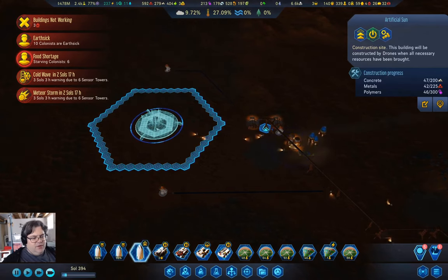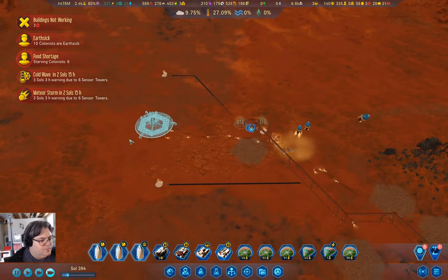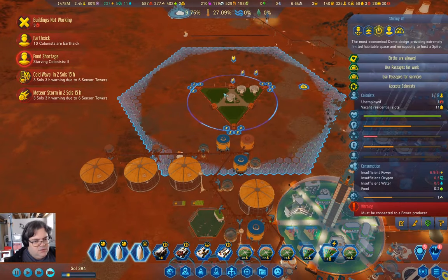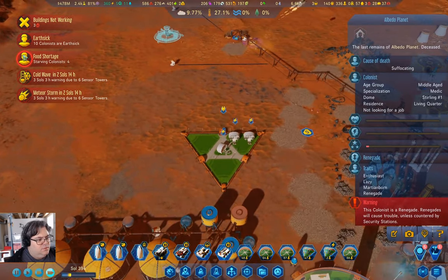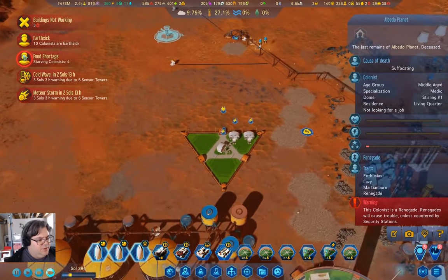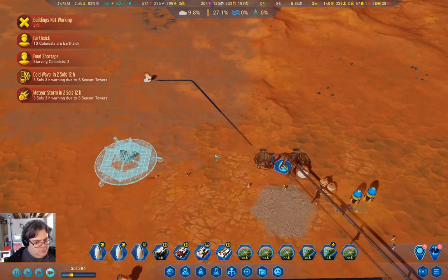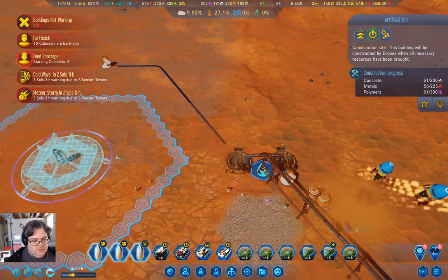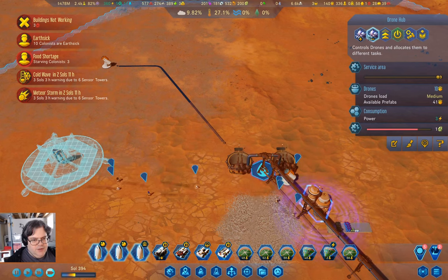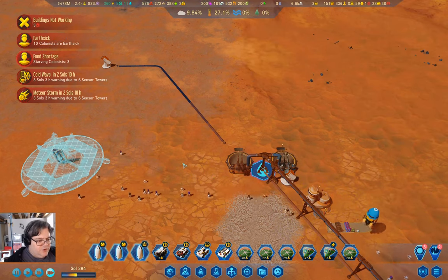We're slowly working up our resources. There are six starving colonists — they're all in the murder dome. What if I add more of those? Yeah, that will really get things running here.